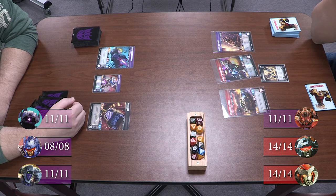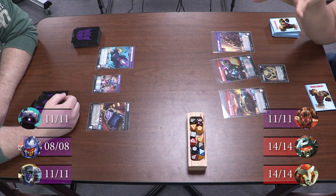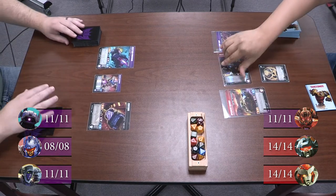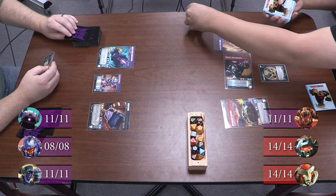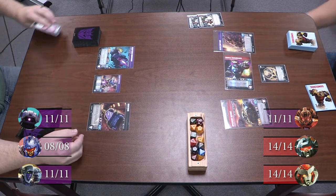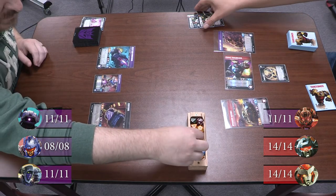Oh, these are such terrible — menacing cards, all the more bad dudes. Terrible in the sense that they're menacing, not that they're bad cards. I'm going to go after Nightbird. I'm going to block two. Okay, and I'm going for seven. So he's going to take five.